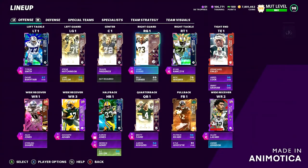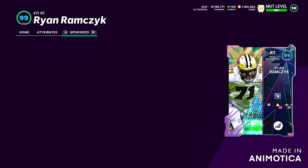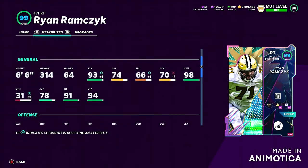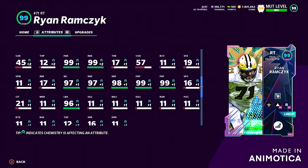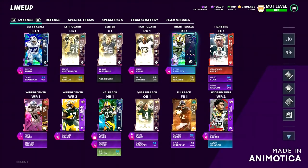Balanced offense is very much a sleeper — basically one of the more underrated abilities that you guys should not be sleeping on. Balanced offense gives you basically plus two to run block, plus two to pass block, plus one to lead block, plus one to impact block, and plus one to every other stat.